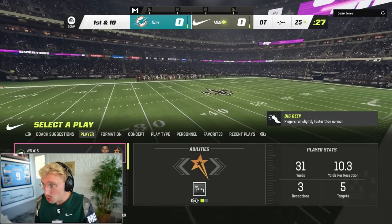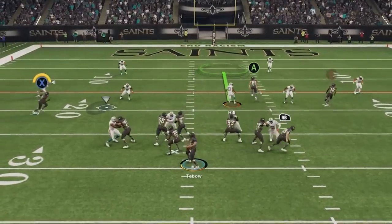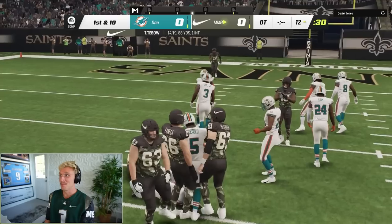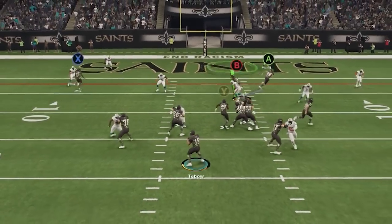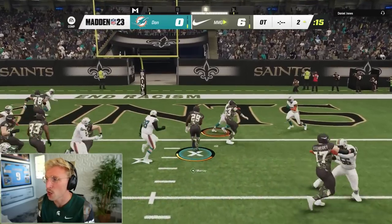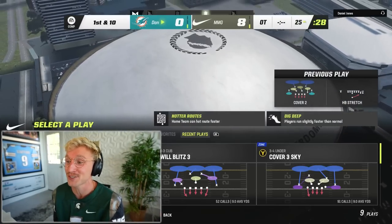I'm actually playing Daniel Jones. We're going to pass — I really trust Crabtree. That was not a good pass, but Crabtree is a monster. Play action — DeMarco Murray out of the backfield, big pickup. This is college OT, I have to score. I'm going to go play action again — Justin Jefferson's wide open. What a laser from Tebow. Let's stretch right side — DeMarco Murray cuts it up the middle. He's got Goal Line Back, so I should be getting better blocking right there.